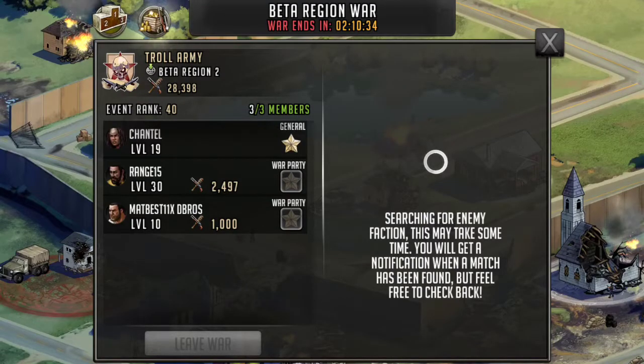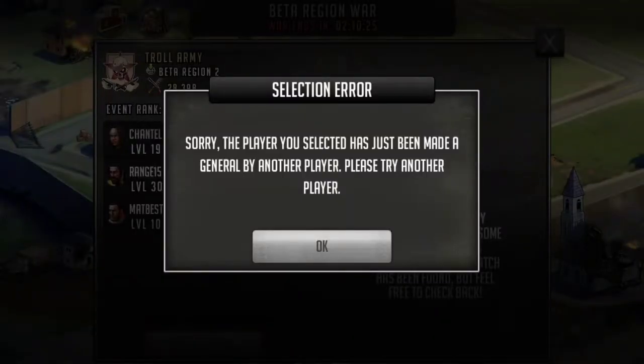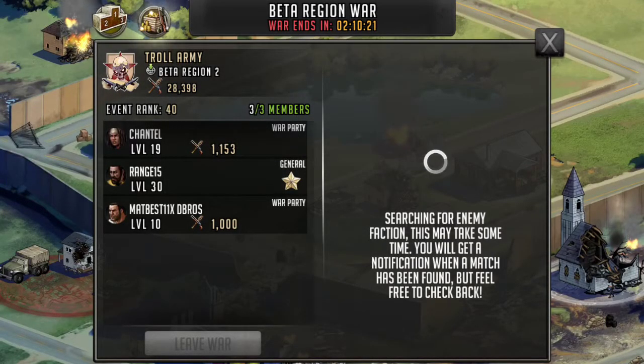To switch generals, first you have to be searching — if you're not searching, the option doesn't pop up. Then, whoever's general, you can just tap on who you want to make the general. There you go, now he's general, and he can pass it back to somebody else.